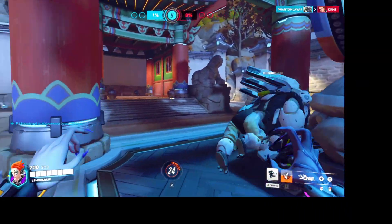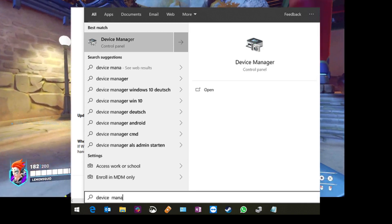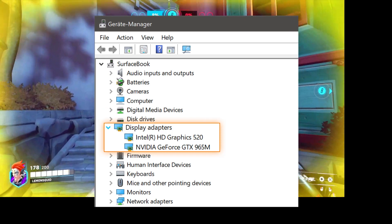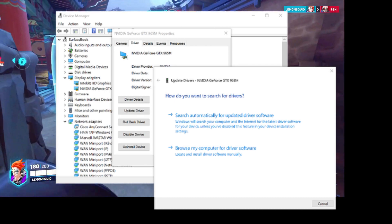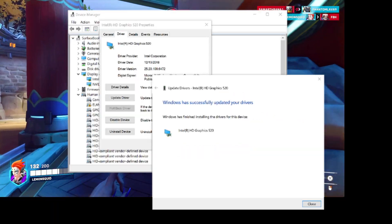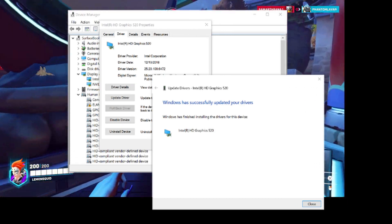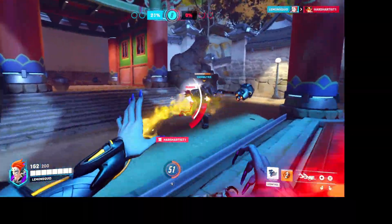Method 1: Update graphics drivers. Right-click on the Start menu to open the quick access menu. Click on Device Manager from the list. Double-click on the Display Adapters category to expand the list. Then right-click on the dedicated graphics card name. Select 'Update driver' and choose 'Search automatically for drivers.' An update will automatically download and install the latest version if available. Once done, make sure to reboot your computer for the changes to take effect.